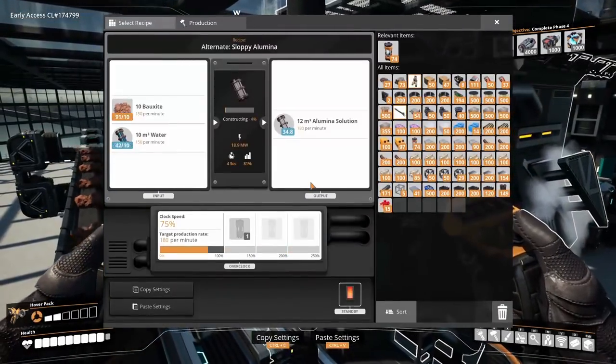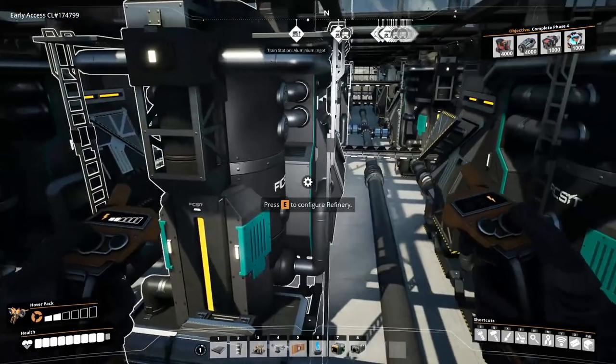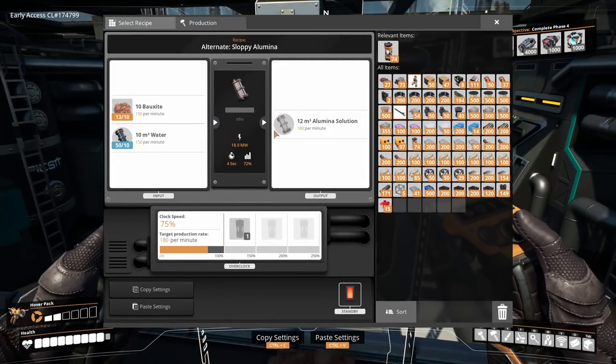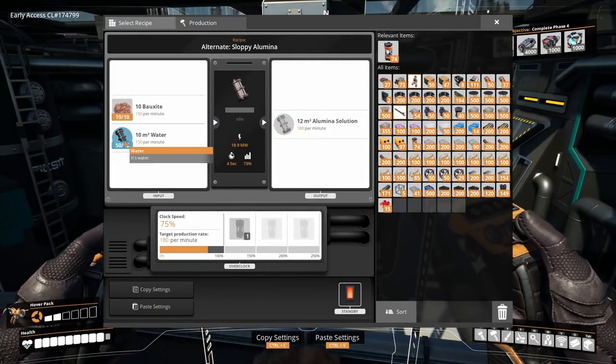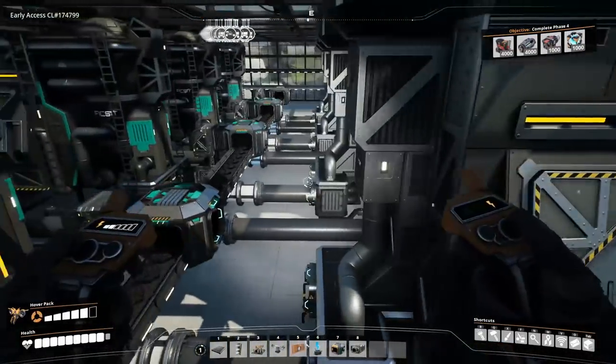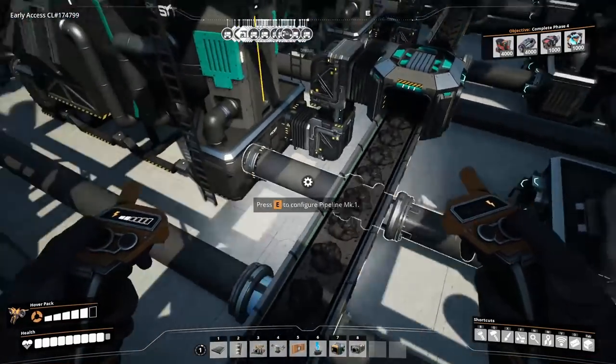Looking at one of the cleaner examples, each refinery pair outputs 150 alumina solution and 150 water. I feed the 180 alumina solution directly into the next refinery, completely aligned at exactly 180 - so they'll output a lot of aluminium scrap, around 300 per minute each, plus the excess water.